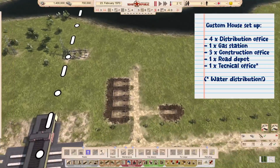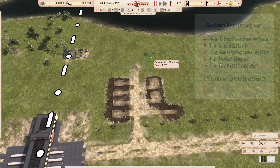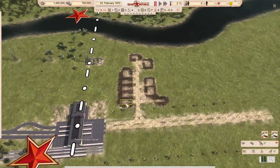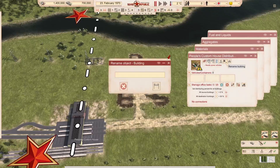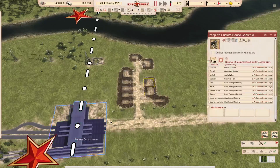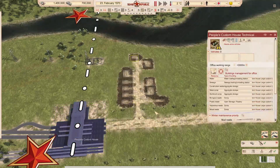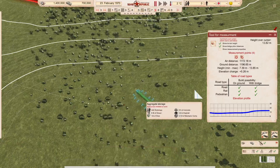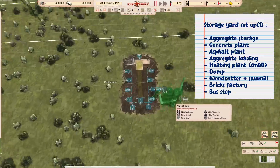At the custom house I place four distribution offices, each specialized for their jobs. The first does fuel and liquids with only oil tankers. The second does aggregates with only big dumpers. The third does materials with only open halls. The fourth has a mix of covered halls and covered refrigerators for our supply chain for warehouses and shops. There are also three construction offices getting materials from the custom house: one for covered halls and concrete, one for road construction, and one for foreign workers with buses. There is also a gas station and a technical office handling water distribution.